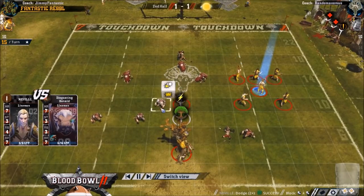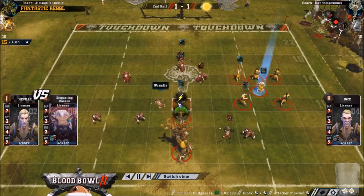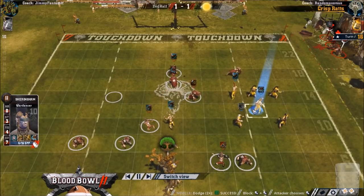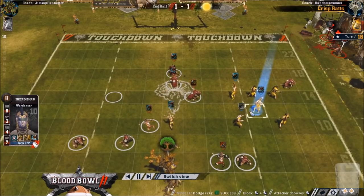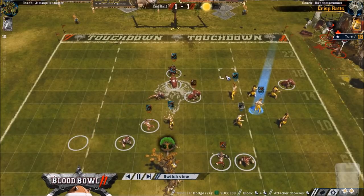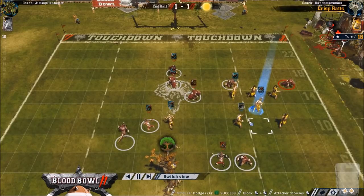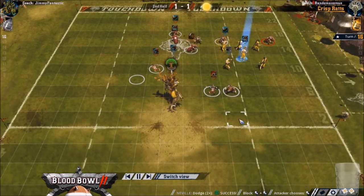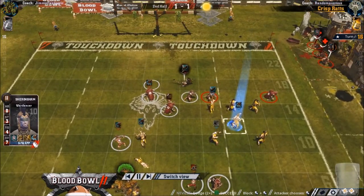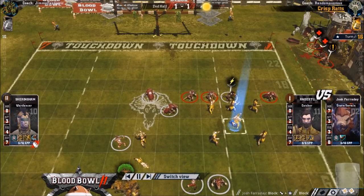I blitzed the wrestler because the wrestler's a threat to get the ball. Maybe he should have gone for the six-plus dodge to one-dice me - that was maybe the play. On turn 16 he thinks he can still get the draw if he screens. Maybe he should have played more aggressive on defense if he wanted the win. Scoring early and then not trying for the win - I don't know if I agree with that. He tries to get in the way anyway.